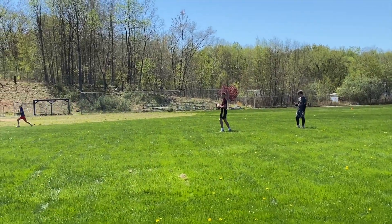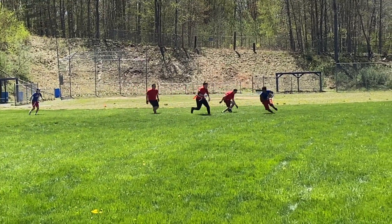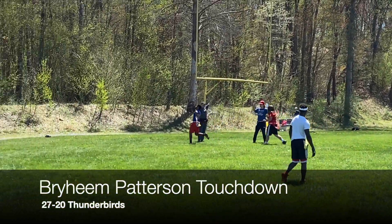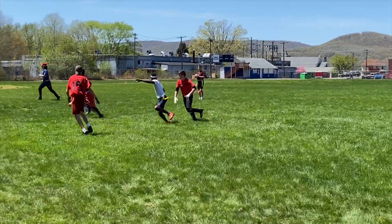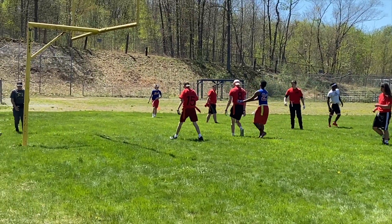The Thunderbirds are trying to capitalize off that play. Kevin Lockett at quarterback finds Brahim Patterson, who gets through everybody — juking, spinning, doing everything he can — and scores for the Thunderbirds, extending their lead to 27 to 20. They go for the two-point extra point attempt but do not get it. Nice stop by the Desperados defense on this play.